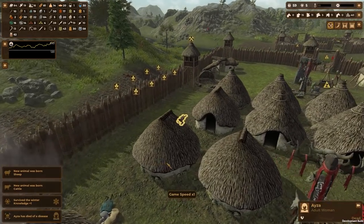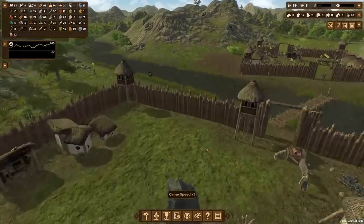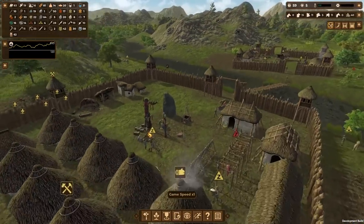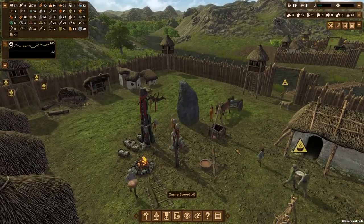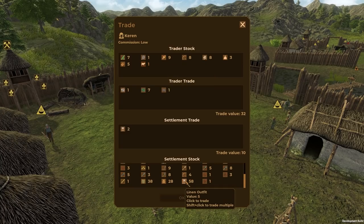Someone contracted a disease and just died. We got five knowledge points though. Getting close to the next tech — and there's a trader! Hello trader, what have you got? Please be something good. Cattle — don't need that. I was hoping for some tech, but I'll take your tin ore and your copper ore. I can trade my bows and clothing for an equal trade.